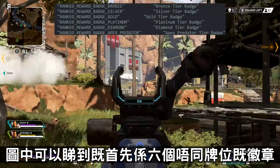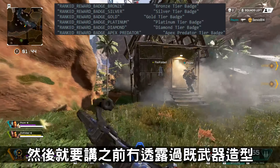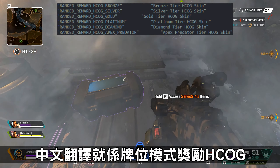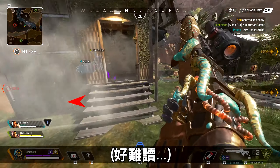The first thing you can see is 6 different reward boxes in the series. The first one is the original previous reward. From rank 7 to rank 12, it's the ranked reward — the HCOG scope. The Chinese translation is the 3x holographic sight.